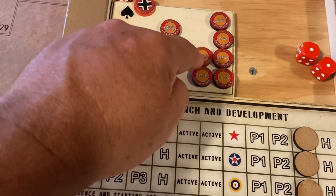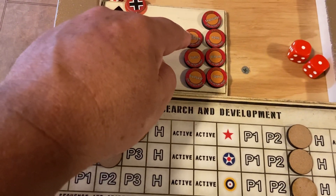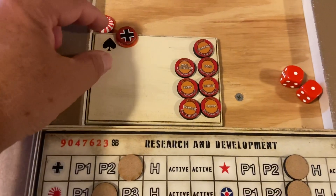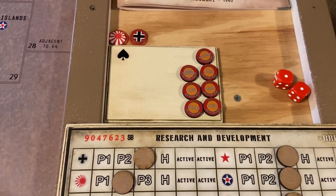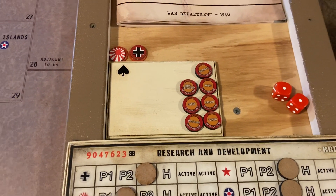Paris was added on turn one. On turn two, the Italians took the Mediterranean point, capturing all the islands in the Med. The Germans took the third rank, but then the Russians took it back. So at the end of round three, the Axis is sitting at seven victory points.